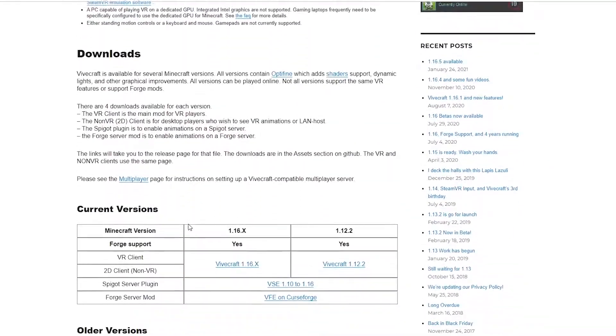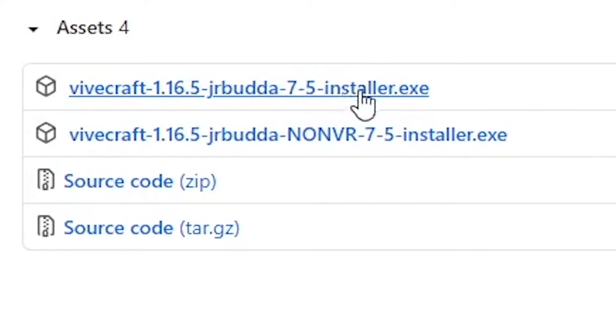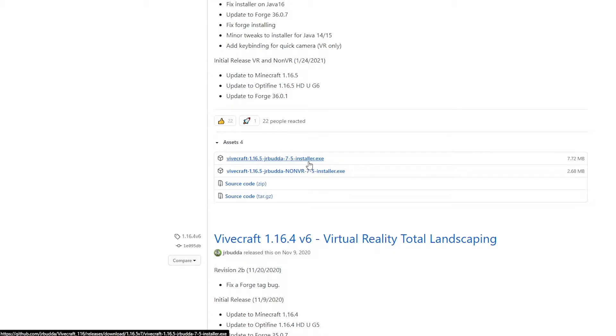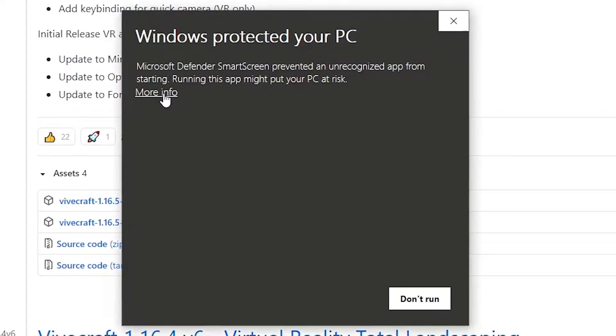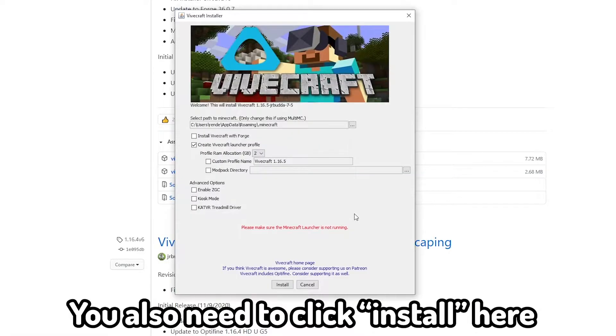Now that we have PC VR set up, we can go ahead and install Minecraft VR. We're going to be using something called Vivecraft, which only works with Minecraft Java Edition, so be warned. Click the link in the description, scroll down until you see your Minecraft version, click the button, and then click the Vivecraft Installer VR Edition — not the non-VR edition. Once that's installed, run the program, and if you're getting a firewall error, click More Info and then Run Anyway.